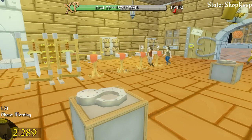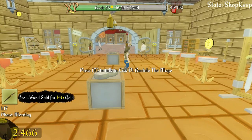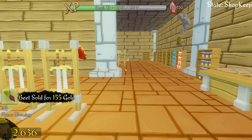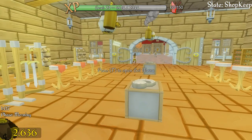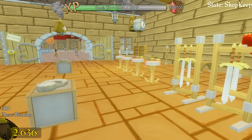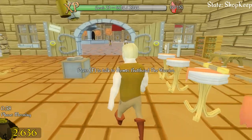We've got 2,000 gold and I'm selling wands — they are selling. There's only one left on the shelf! Robots, I really need you to bring some wands up and put them on the shelf. Go on — there's a wand, there's another one — okay, he's doing what he's supposed to.